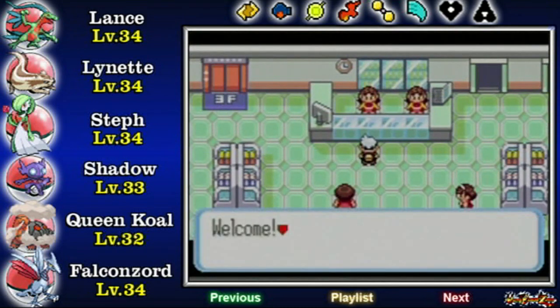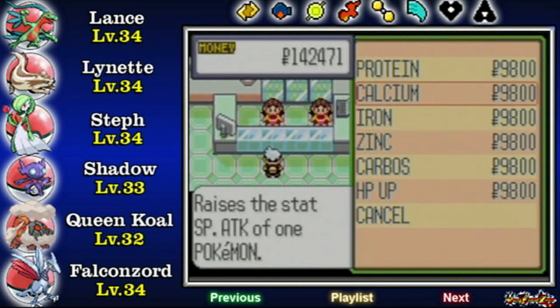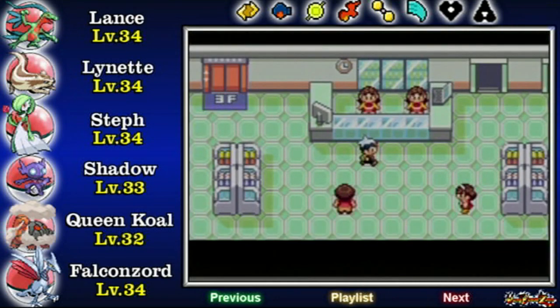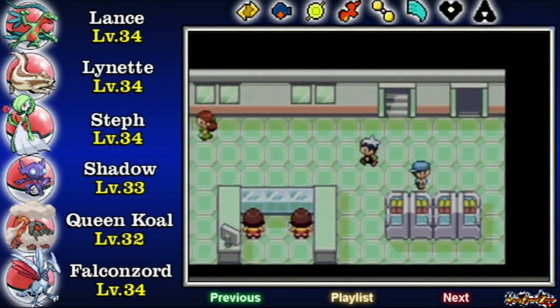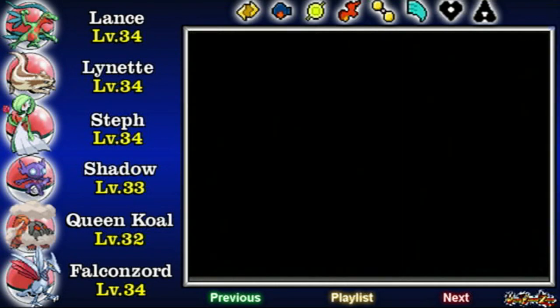Just to see if I can find anything useful. Okay, here we got all of the vitamins: Protein, Calcium, Iron, Zinc, Carbals, and HP Up. The only kind I don't have is PP Up, which I failed to mention before facing Winona — Lynette found those offscreen, which Gardevoir has, used for Psychic.